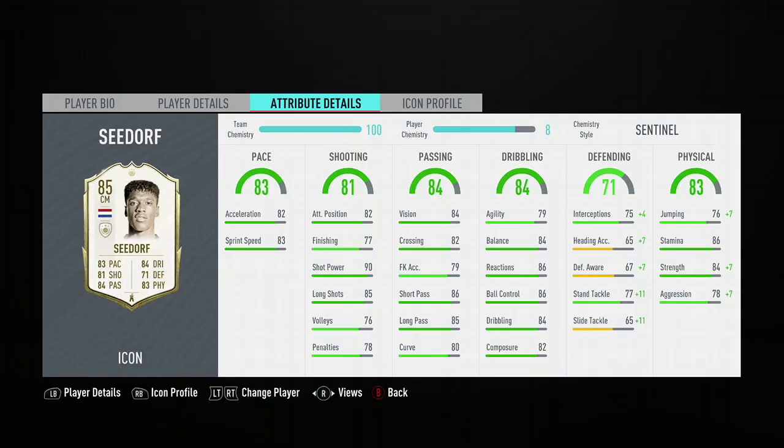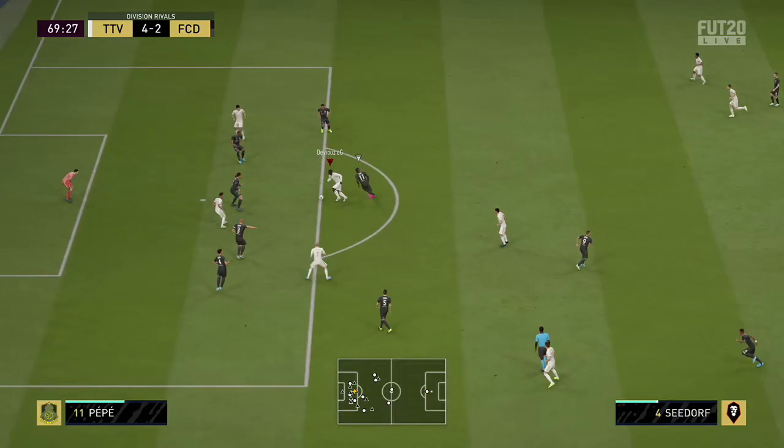Let's get straight into the review. Clarence Seedorf — Real Madrid icon, ex-Ajax man — four-star, four-star. This guy is a Dutch midfield icon with good links for Virgil van Dijk and Frankie de Jong. What are you going to get with this card? A complete midfielder: 83 pace, 81 shooting, 84 passing, 84 dribbling, 83 physical, and 71 defense. He's a box-to-box midfielder with great shooting and great composure.